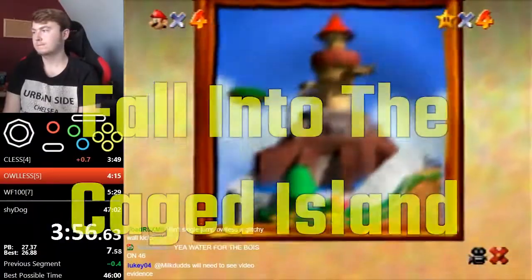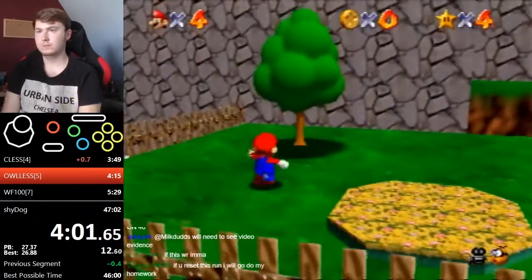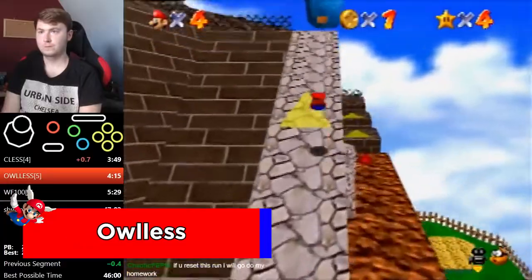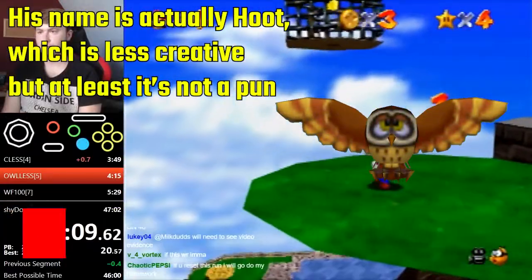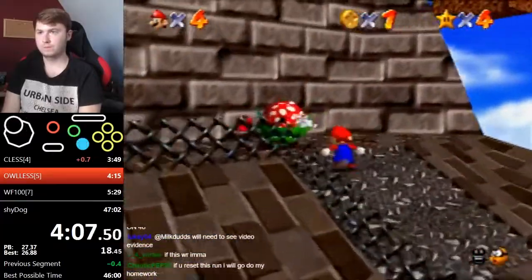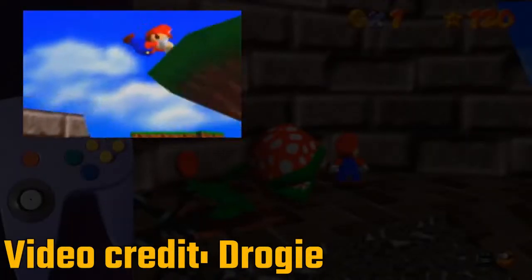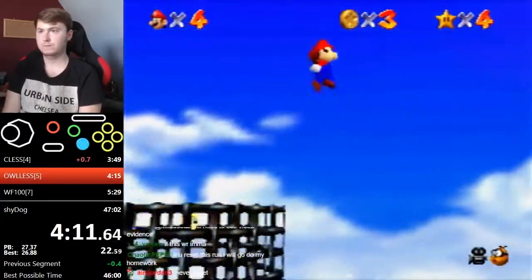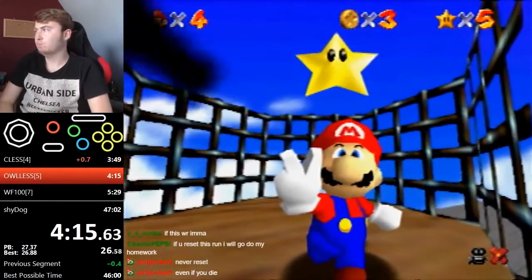Next is Fall into the Caged Island. Normally you're supposed to get an owl to carry you up to the star, but with Owl-less you can give the owl a day off. Dwhatever gets up to the floating rotating island with a double jump off the fence, followed by a wall kick and dive. To do Owl-less, runners get another triple jump off on this island, then wall kick off the cage while holding left the whole time to get inside.